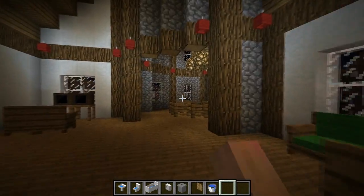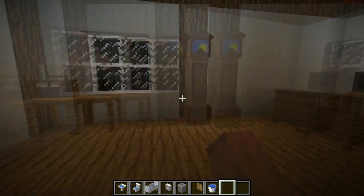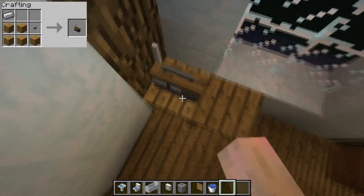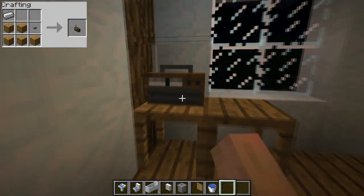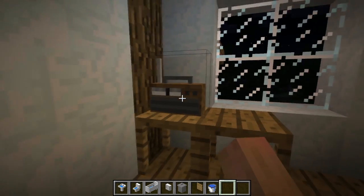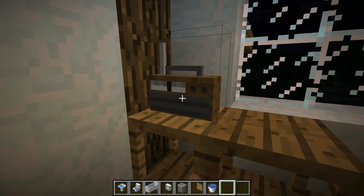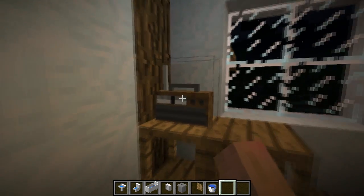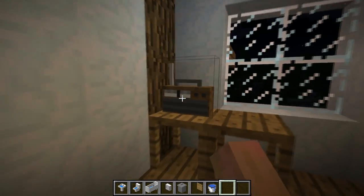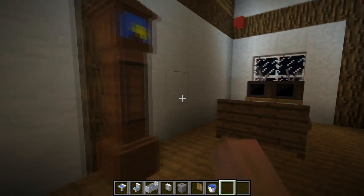Now on to the entertainment room. We've got a nice sofa here, a radio, a grandfather clock, a TV and stuff like that. First off, this is a radio — it's got a really nice texture and model. This actually does have a function, although it's not a very useful one. If you right click on it, it will play some static noise. Get ready if you're wearing headphones — it's quite a long sound, it lasts forever. It would be nice if you could actually play radio stations through this with a GUI or something.